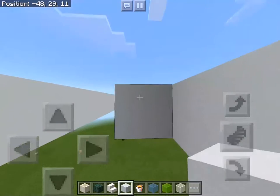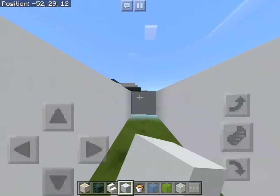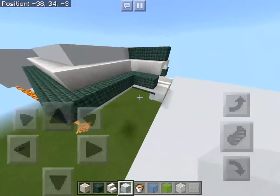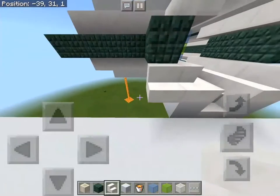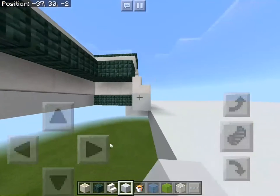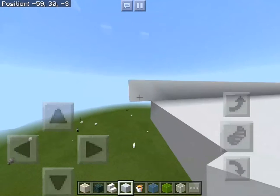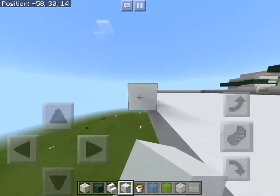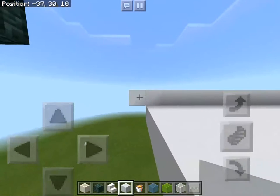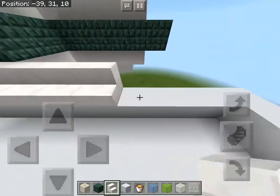We're almost finished with the floor here — we just need to get the lava in. I've been doing ukulele and I love it very much. I've been doing more Twenty One Pilots on the ukulele, and 'We Don't Believe What's On TV' has been one of my favorite and most enjoyable songs to play. So we're now onto the stairs, and we're good.